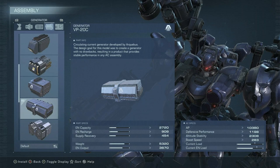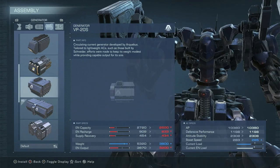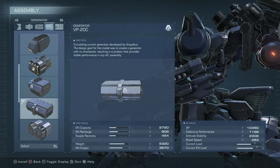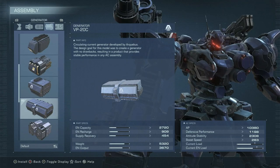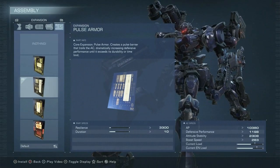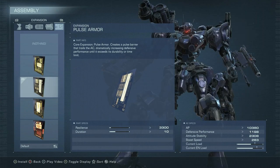For generator, the VP-20C, which doesn't have a whole lot of capacity but has very nice recharge. On a build like this it's kind of interesting — you'd figure something more like the Santai or Mangtang, or honestly anything with much more capacity, since we're on Tetra. For expansion, Pulse Armor — one of the first Vespers to actually have an expansion. Very nice.